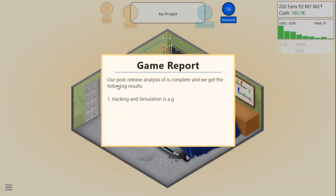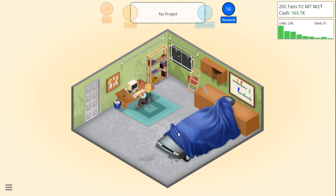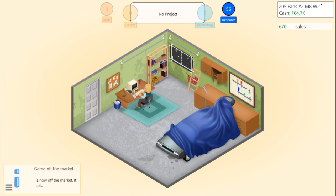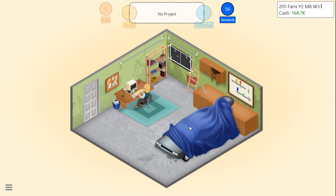Game report: hacking and simulation is a great combination, artificial intelligence seems to be very important for this type of game. We got high design and technology points and are selling a lot - very good. The game is off the market: 20,000 units, $144,000 in sales! I'm going to end the episode here and start another one immediately. If you're watching - bye, watch my next one and subscribe if you enjoyed!